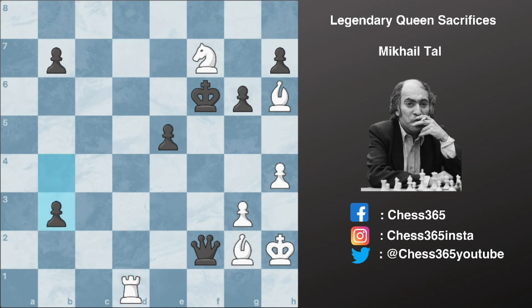We have b3 trying to promote the passed pawn. However, you can see that the king and the queen are on the same file and we can easily skewer the king and the queen using the rook — this is exactly what Tal plays. Rook to f1 check, queen captures f1, and after bishop captures f1, Tal is up too much material.